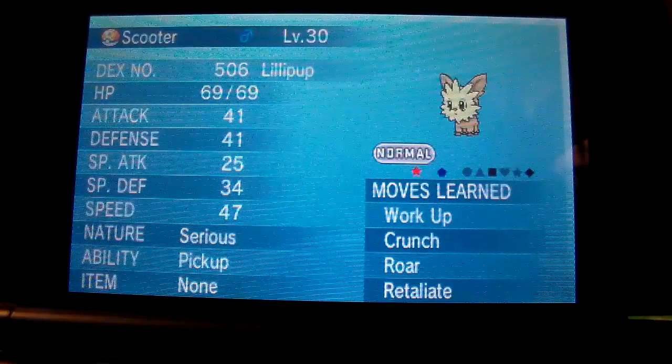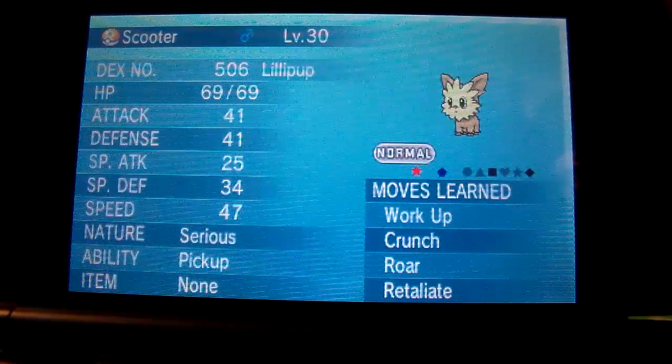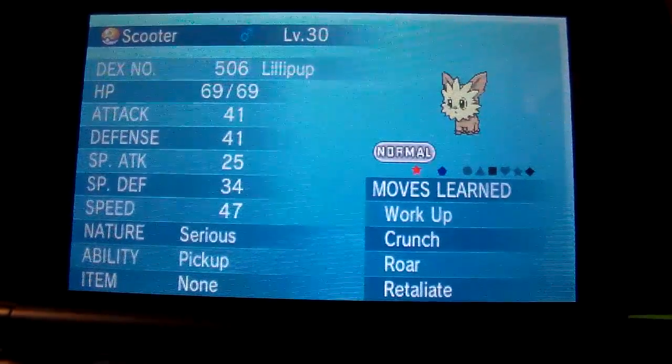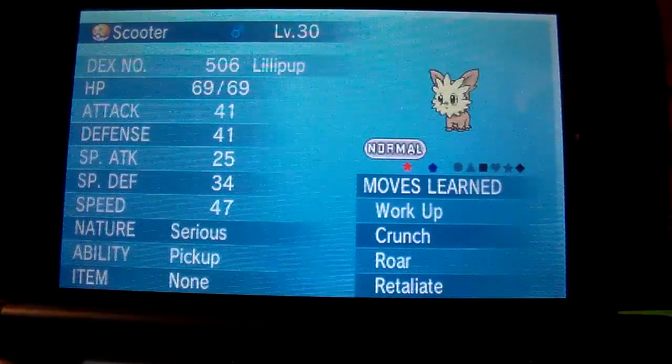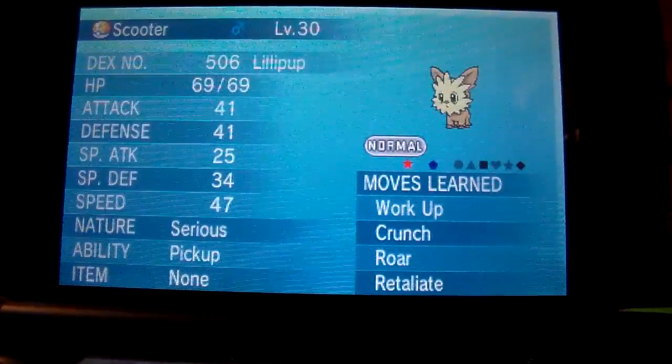If you have a Shiny Trico at level 1 with Dragon Breath and good IVs, I'll trade you three of these. Scooter! I wanted an Eevee! Why?!